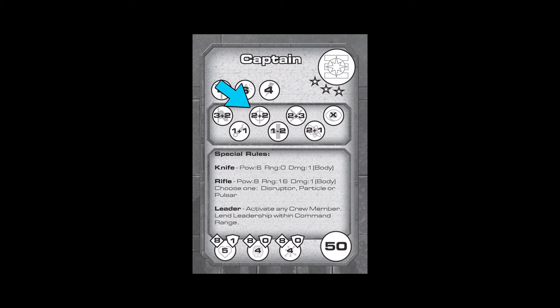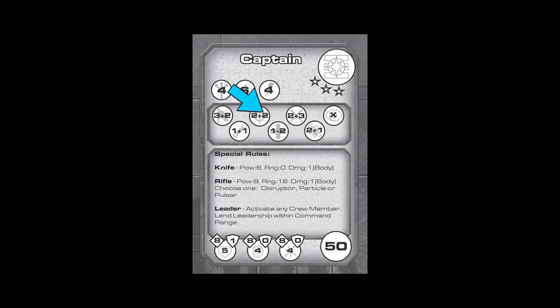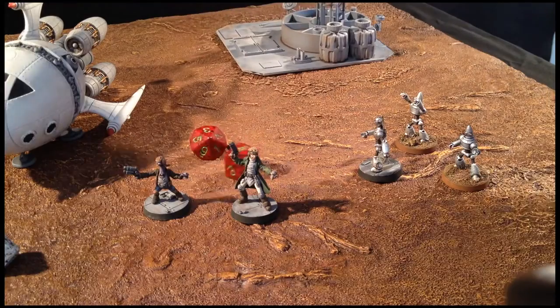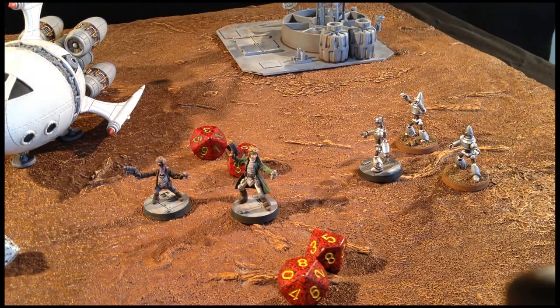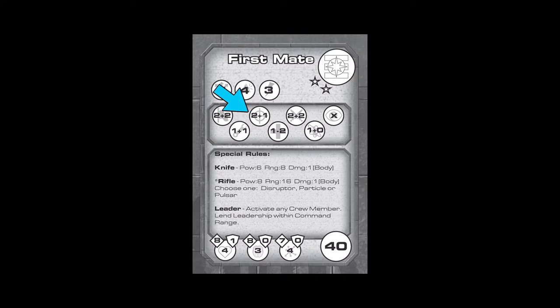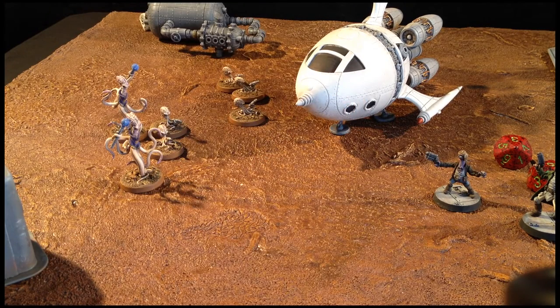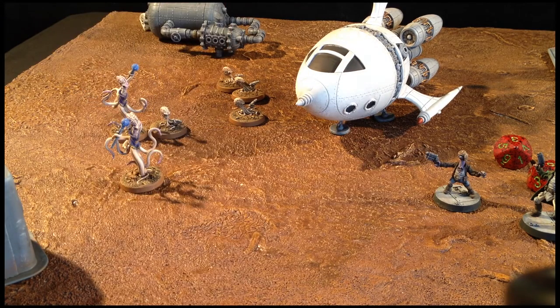Using their marksmanship skill, they both perform a ranged attack against different models. The captain takes aim at the Edo leader, gets two dice for his check, and adds two to each roll. The target for success when making a ranged attack is either the body or mind defense of the target model; for the weapon being used by the captain, the target is the body defense of eight. The captain scores one success for one point of damage. The first mate targets the spawn lane, also has two marksmanship skill dice but only adds one to each roll, and scores one success. The spawn lane, which only has one wound, is removed from play. The Edo leader takes a wound counter from the attack by the captain.